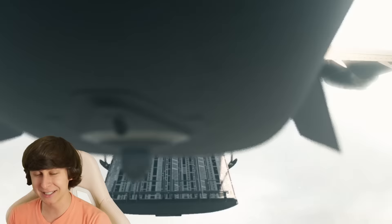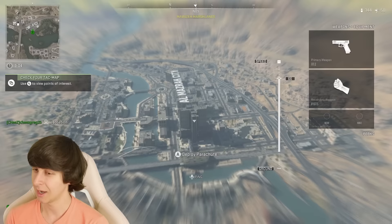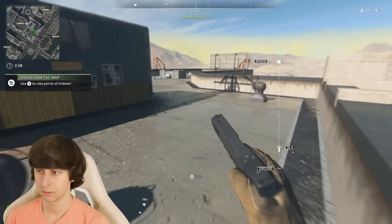First, we've got to land, get some money, and then we can buy the gun. So we need to land somewhere with good loot, or somewhere high so we can get kills. I guess you can never go wrong with the city — land there, grab a gun, kill some people, then buy my loadout. Of course, there are no guns around me. We'll just kill with my pistol.